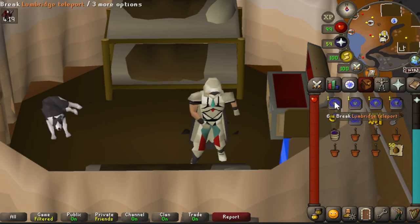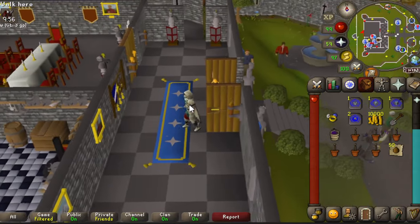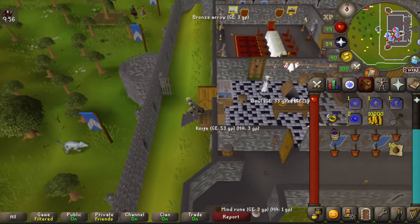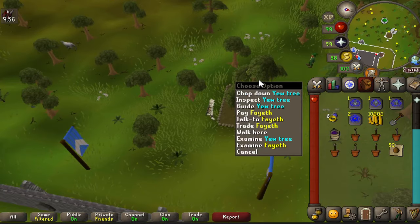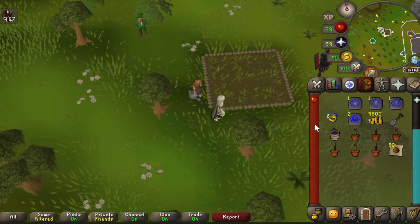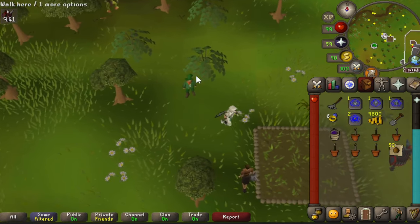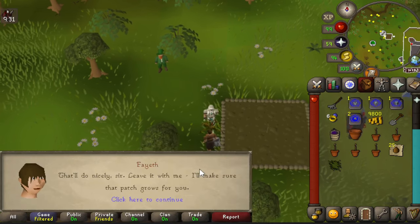Starting off, teleport to Lumbridge and run west through the castle and out the back. Here you'll find the first tree patch. Check on the health if you have a tree planted, then pay Faith and she will chop it down for 200 gp. Plant your next tree — sometimes weeds grow in, so bring a rake or use one at the tool leprechaun. Once raked, plant your next tree, put compost on it, or pay the farmer.